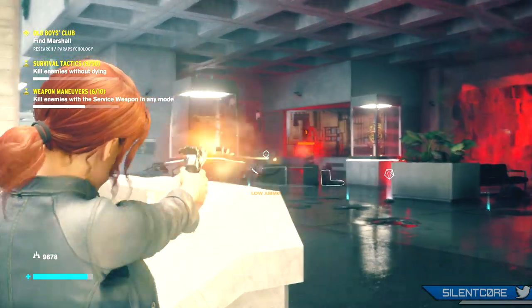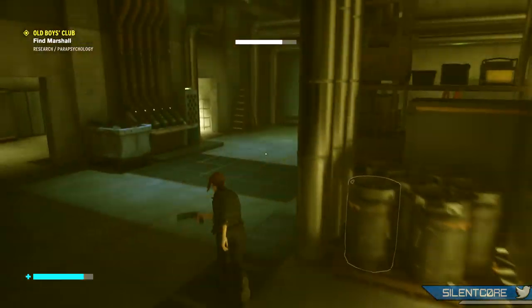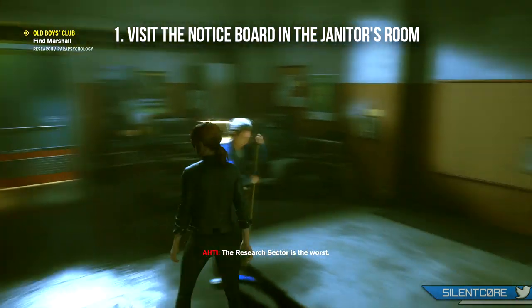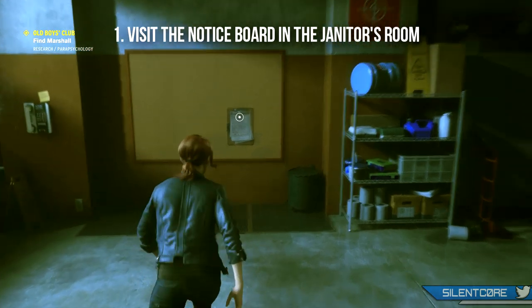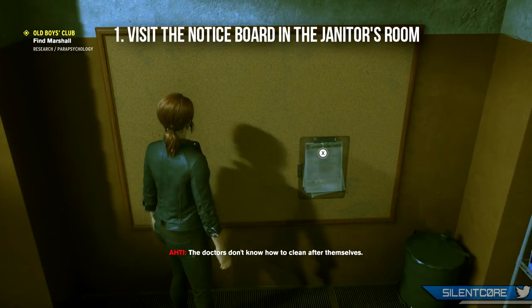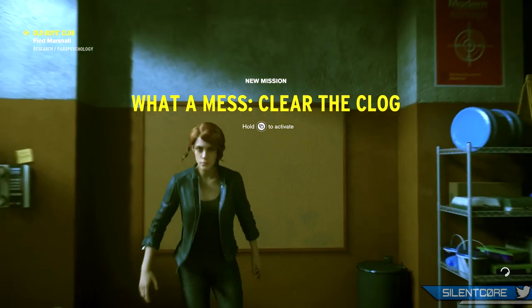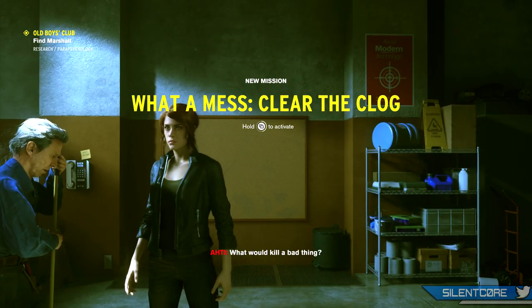So let's get into that first tip. Make sure you visit the janitor's room because there is a notice board in there that will give you some new side quests, and completing these side quests will give you more rewards and potentially some new ability points. The notice board is easily missed, so don't forget to check back here.